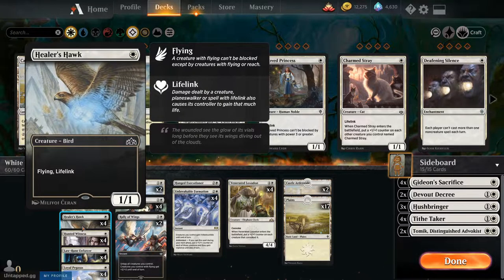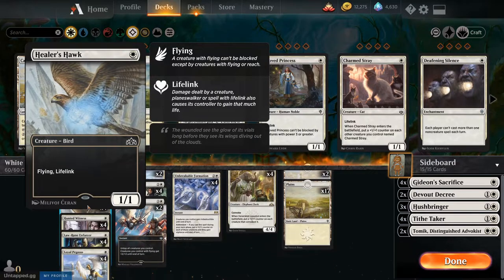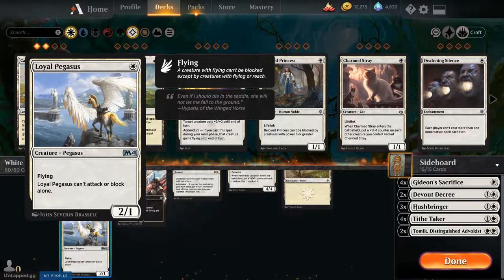Healer's Hawk, four of — just so great. A 1/1 flyer with lifelink for one CMC, just incredible. Hunted Witness, just because of the recursion — he's a 1/1 body, then he becomes a 1/1 lifelink body. That's good in case of board wipes or as a chump blocker. Loyal Pegasus, four of, one CMC for a 2/1 flyer. Pretty good as far as damage goes over time — one of your beaters — but he can't attack or block alone, so you've got to remember that.